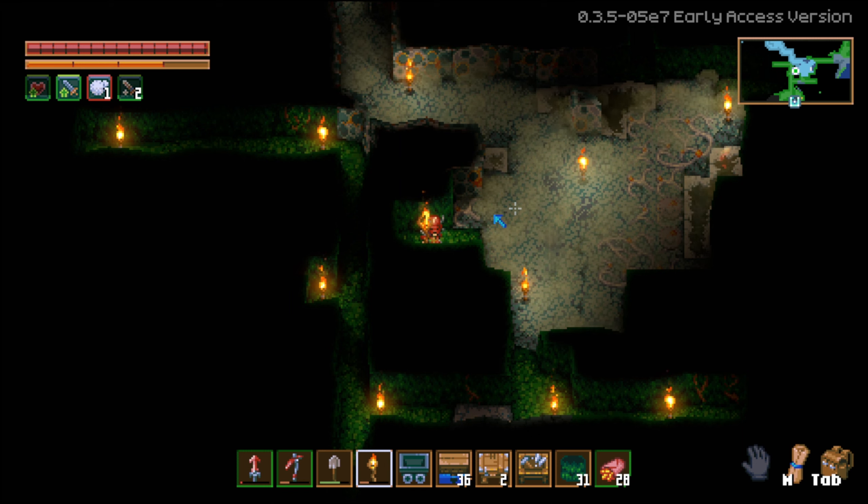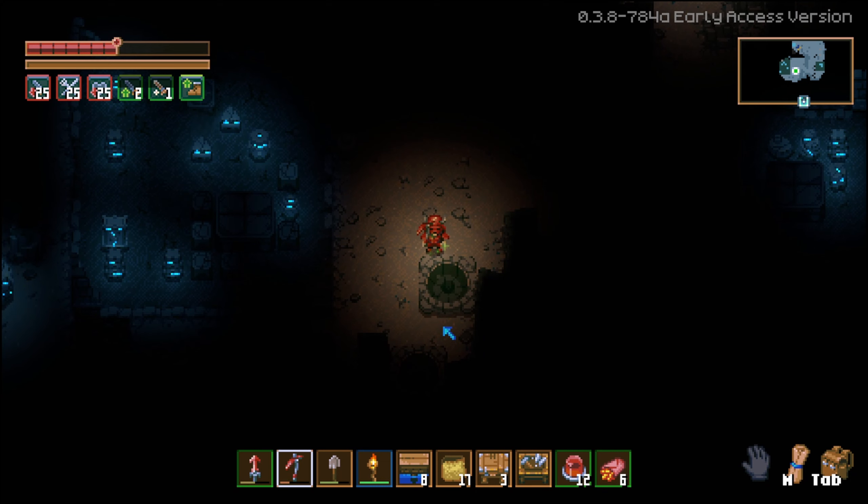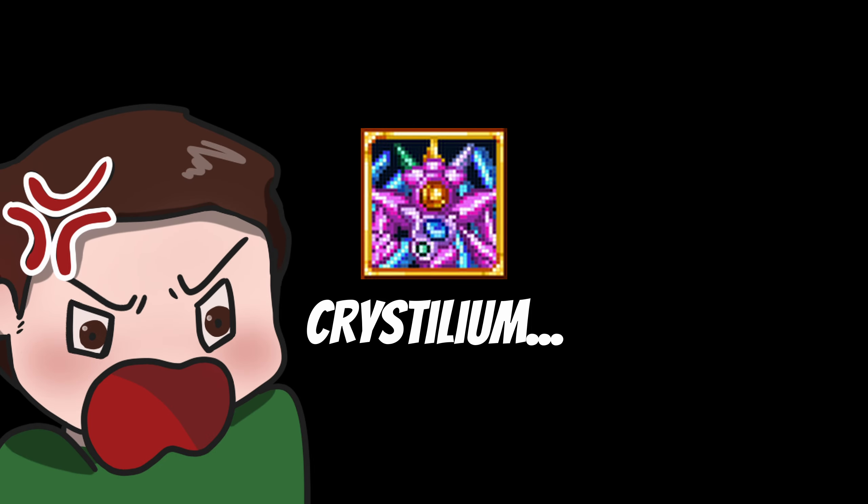For update 2 they only mention a desert biome. I could see something like sandstone becoming a usable building block along with many other different types of sand. Maybe even quicksand that slows you down, similar to how mold works. As for mobs, I don't know — perhaps snakes and scorpions.